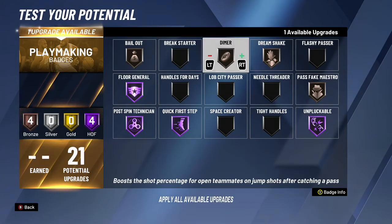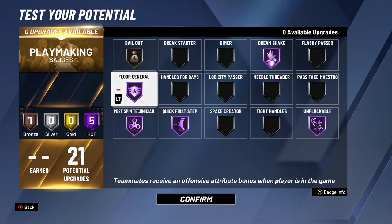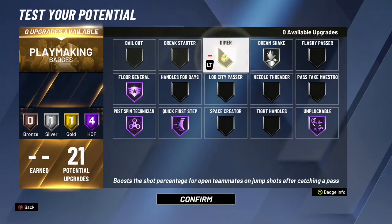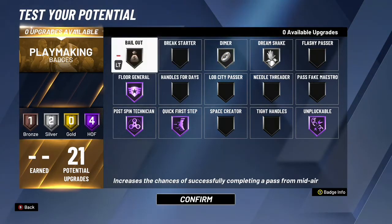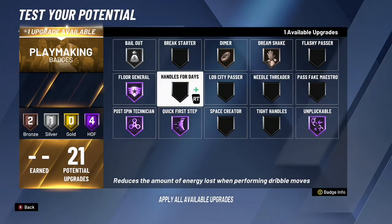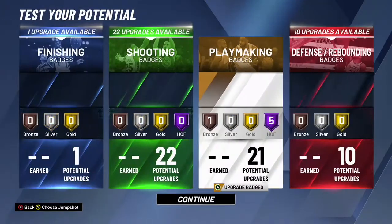Yeah, this build's good at 99, but you gotta hit 99 first — that's the only thing with this build. You can see you have Dream Shake Hall of Fame. This build's good for the one's court as well. You can have Dimer. You can mix and match, choose whatever you want for the playmaking. You get mostly every playmaking badge.